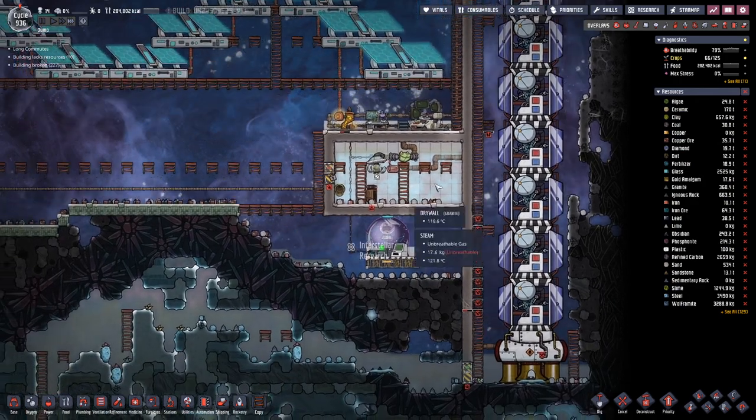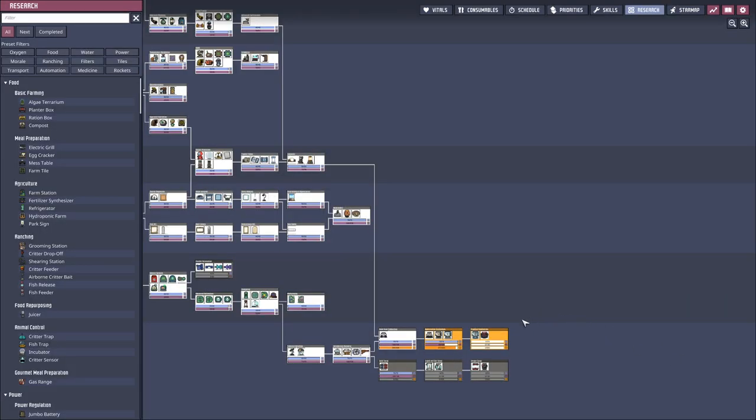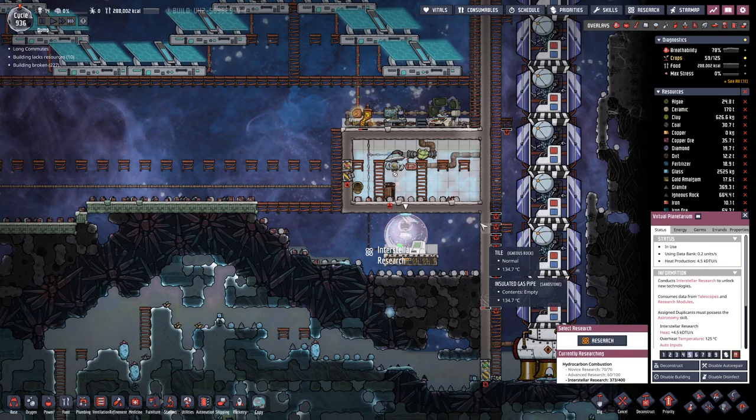You never know what you get out of the vacillator, so there's no way you can control it. The novice research is done, the interstellar research is almost done, and then only the advanced research is to be completed.